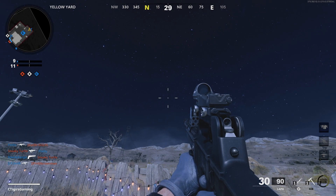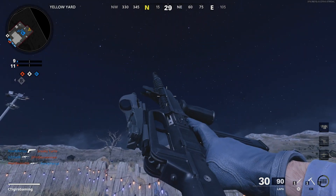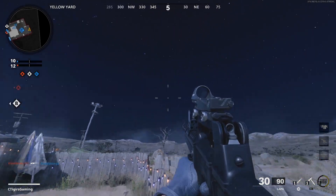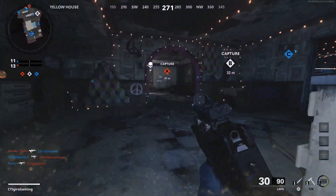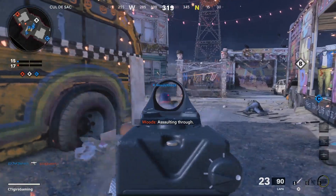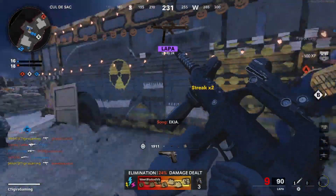We're in a game on Nuketown with the new LAPA SMG. We do the weapon inspect first — nothing too special, just a normal inspect, nothing unique. And right away we get a kill, then a second kill. Beautiful, let's go!